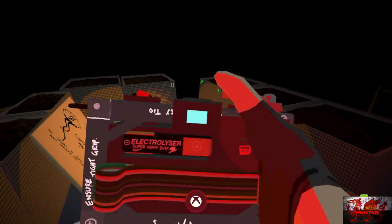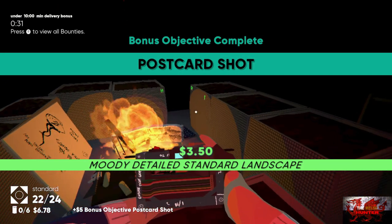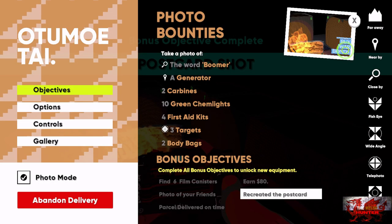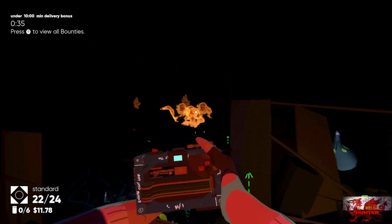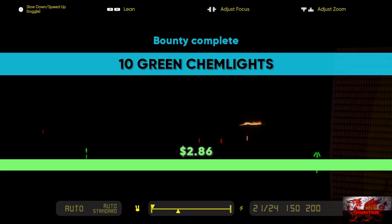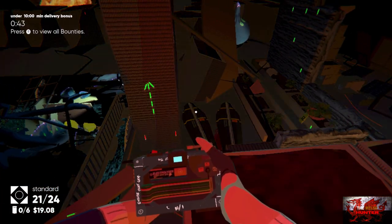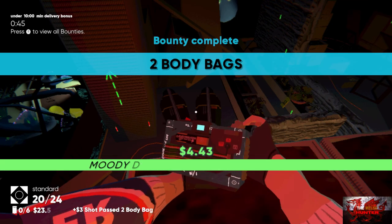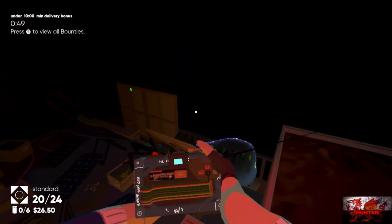Just behind you, next to this fire pit, is where we're going to get the next postcard. As long as you've got the fire burning brightly in the bottom left of the picture, you should be able to grab that one. From here turn around and take a picture of these little arrows and things in the background — that should be the ten green Ken lights done. Take a picture of the two body bags for another bounty.